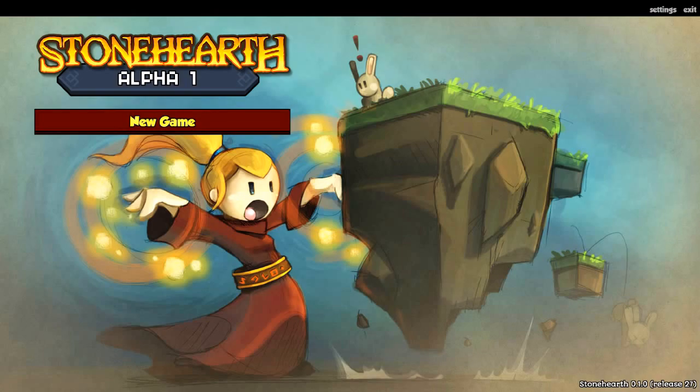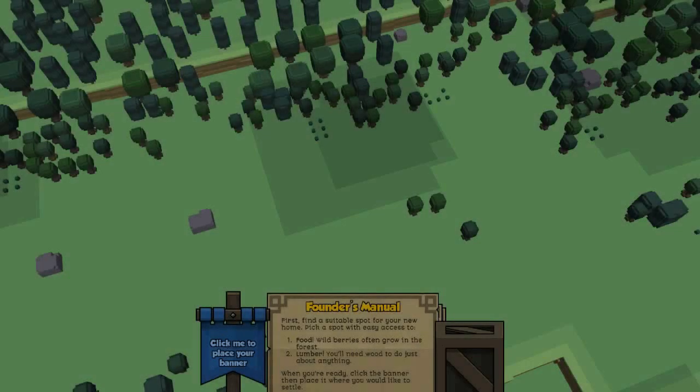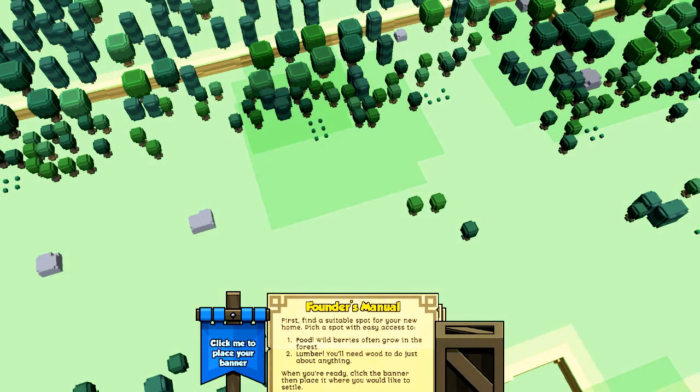So let's get straight into this game — click new game. Now this loading and generation process does take a while, so I'm going to stop the recording here and start it again when we're in the world. Hello and welcome back. This is the Stonehearth world that is randomly generated when you start a new game.